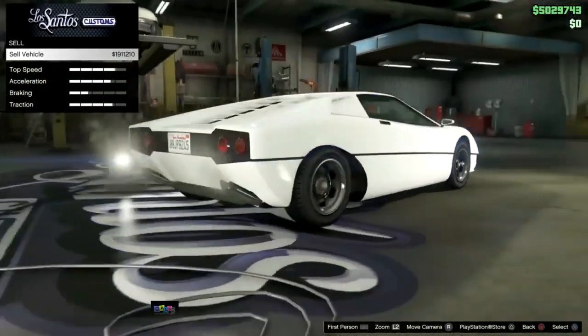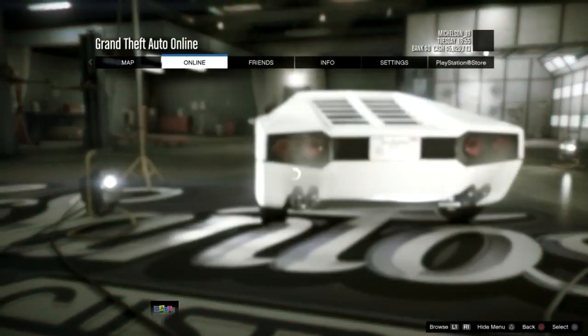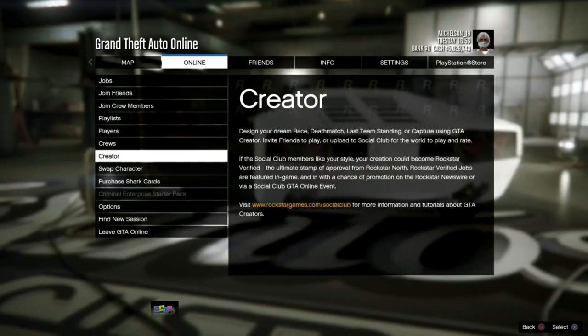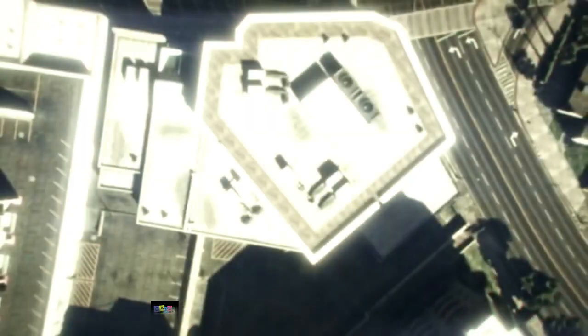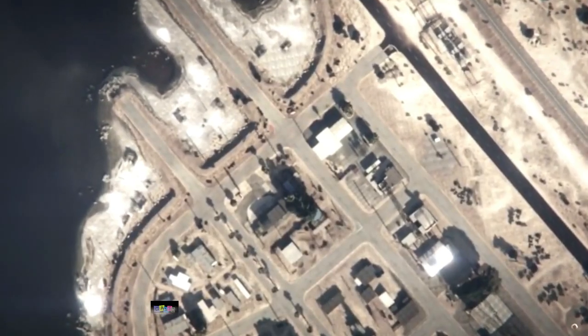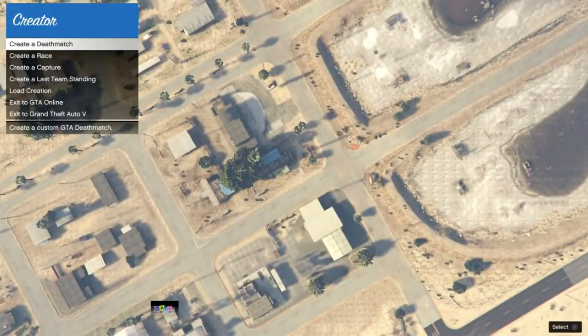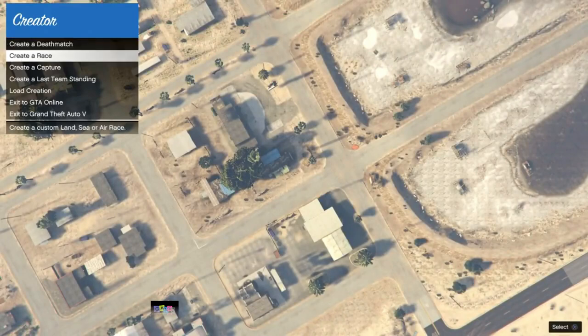When you've hovered over the price for about 5 seconds, press pause, go to online, and go to creator again. When you're in creator, go ahead and create a mini race again.